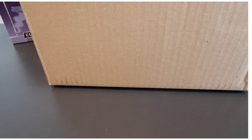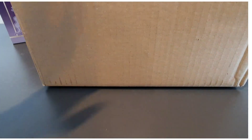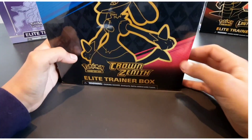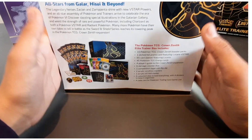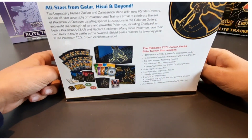The new set came out on Friday, so let's open the box. Let's just slice it open — careful with our fingers. Wow, oh yes! Let everyone see — that is amazing. There we have it: Crown Zenith Elite Trainer Box! They came out on Friday.